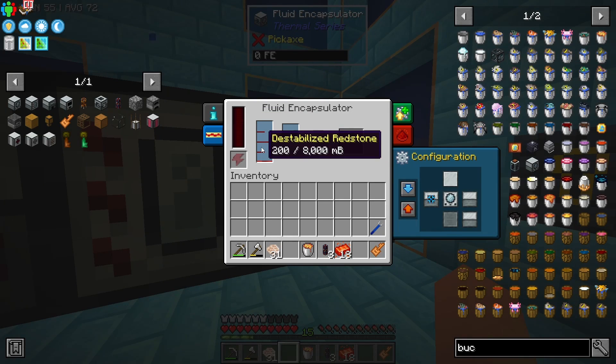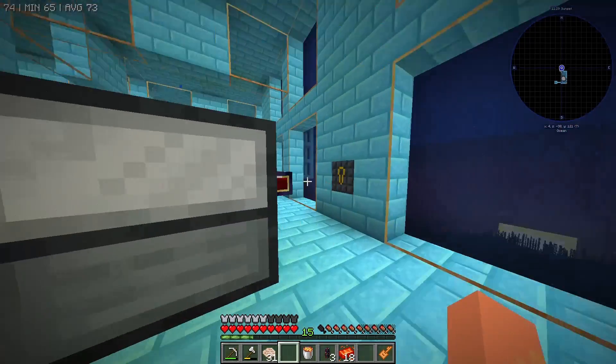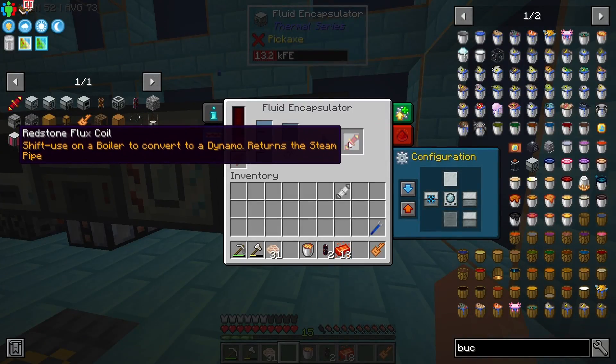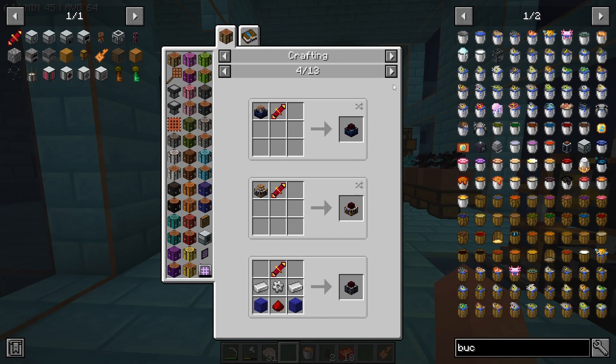We can set our configuration on the magma crucible to output to the next side over, set that to auto output, and set the encapsulator to input — this should pull the destabilized redstone into it. Now with a blank coil we'll pop this in here; it does need power, and this is going to get us the redstone flux coil.